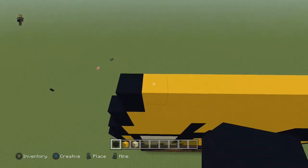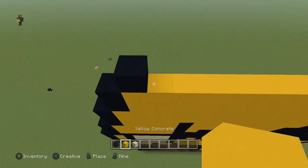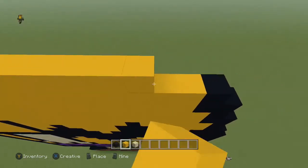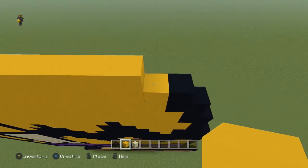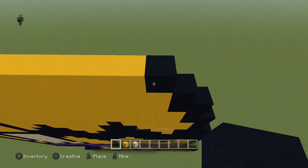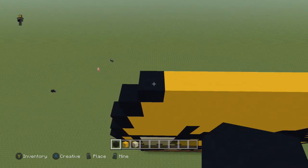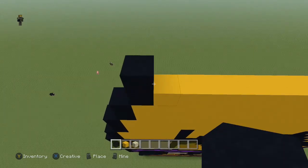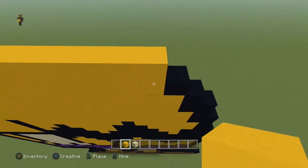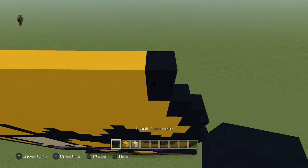Next row, you're going to come to the first yellow block and place one black, then take the yellow all the way across and leave that last yellow block open, then place a black block there. Next row is exactly the same: one black, take the yellow all the way across to meet this yellow block underneath it, and then a black.